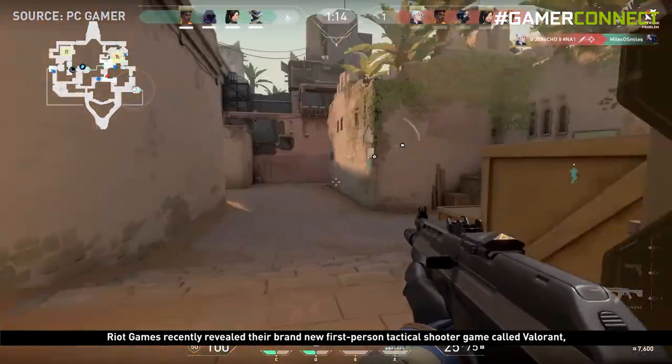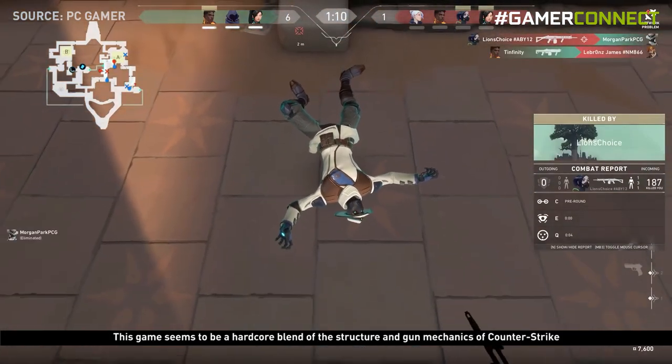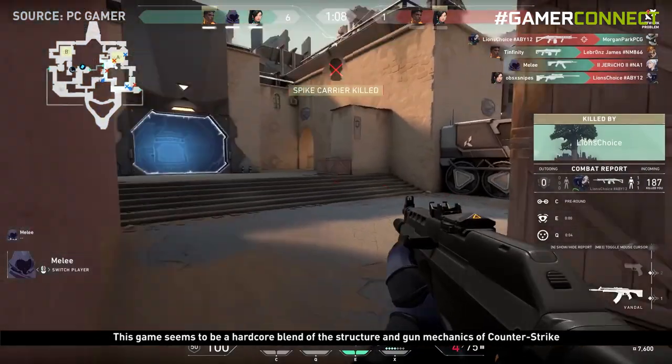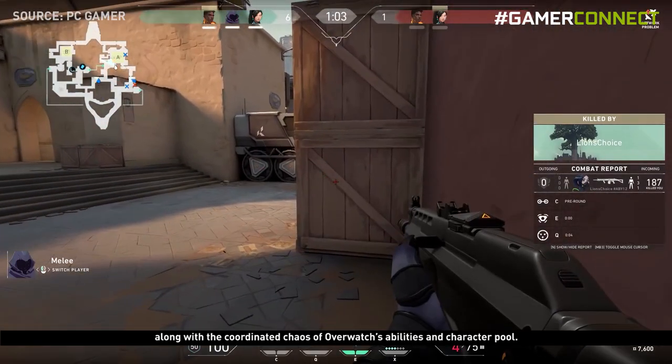Riot Games recently revealed their brand new first-person tactical shooter game called Valorant, which was previously known as Project A. This game seems to be a hardcore blend of the structure and gun mechanics of Counter-Strike along with the coordinated chaos of Overwatch's abilities and character pool.